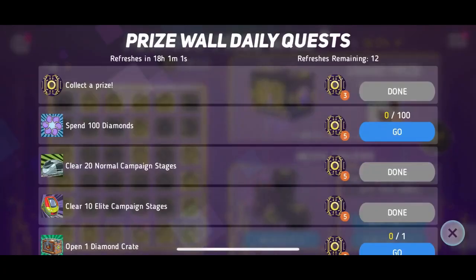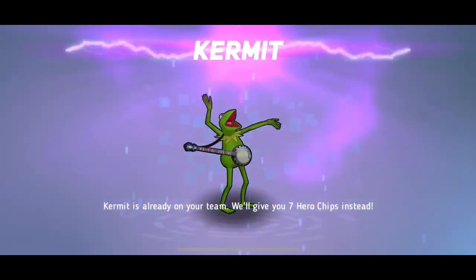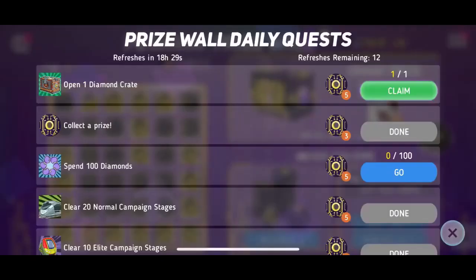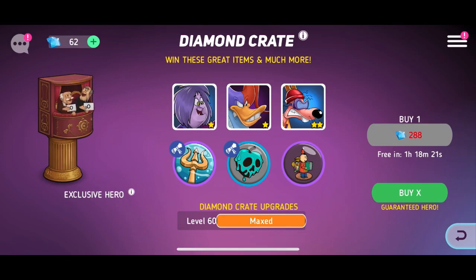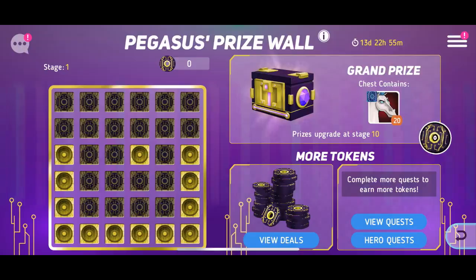Wait, do I have a diamond crate? I don't remember. Let me get my daily sign-in. It turns out I had a diamond crate that I haven't opened yet. Thankfully, we had a diamond crate. Still didn't get it though. Spend 100 diamonds? Where do I get 100 diamonds from? It turns out I had some elite campaign stages I didn't do, and those usually give you diamonds.